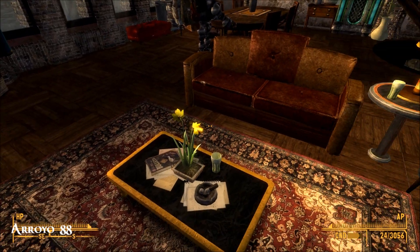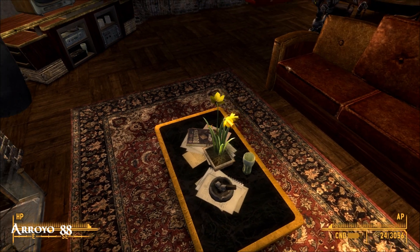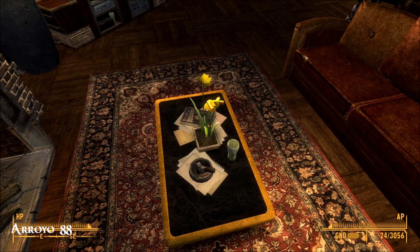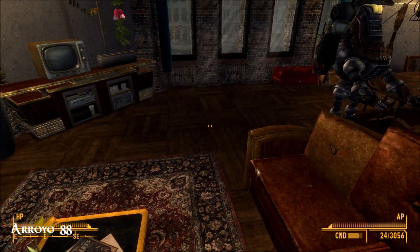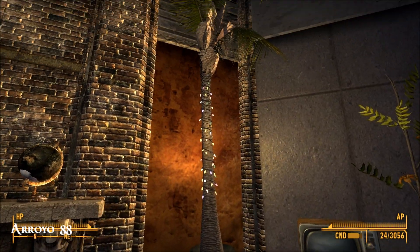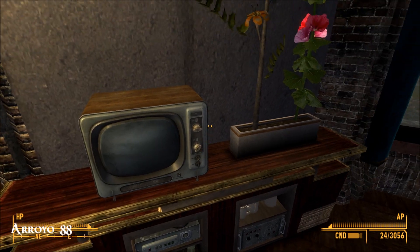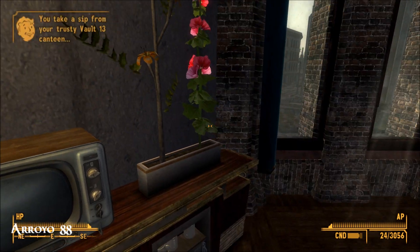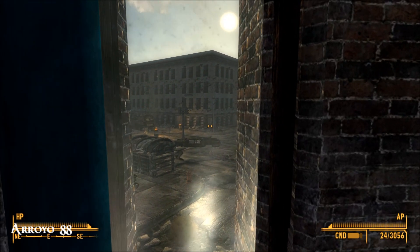Everywhere you go you'll find these activation plaques that tell you about Gary's world and his TV series, and where everything in the home comes from as it pertains to that. Look at that - actual daffodils! Wow. Fairy lights - that makes me happy. The TV doesn't work. Look at the views too.